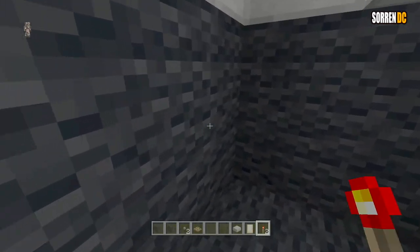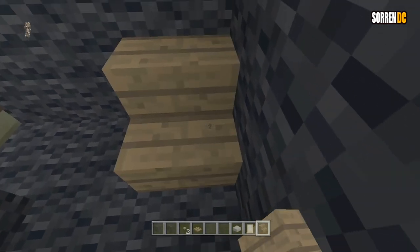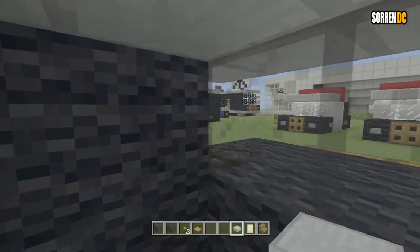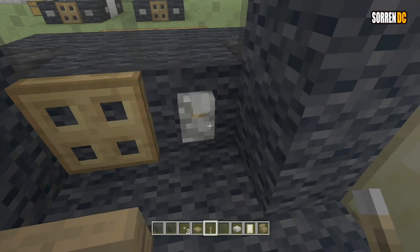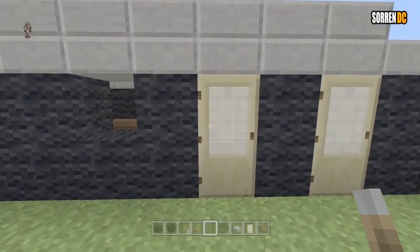And now for this bit, we are just going to go in and get our stairs like that. You can't actually sit in it, so if you want to, you can just fill that bit up. And then put in our wooden trapdoor for the wheel. Get our lever for the gear stick like that. And we're going to go outside now.